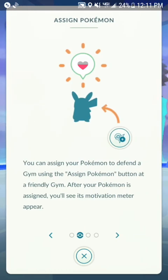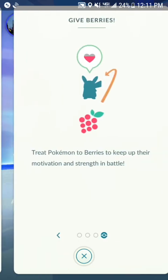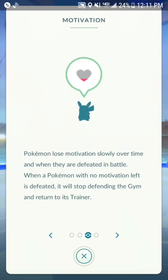Assigning Pokémon — you can assign your Pokémon to defend a gym using the Assign Pokémon button at a friendly gym. After your Pokémon is assigned, you'll see its motivation meter appear. Pokémon lose motivation slowly over time and when they are defeated in battle. When a Pokémon with no motivation left is defeated, it will stop defending the gym and return to its trainer. That point, by the way, is the only time you can get coins — your coins do not just show up every 21 hours like before. They only show up when your Pokémon gets knocked out of a gym.